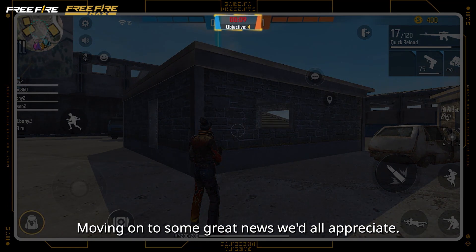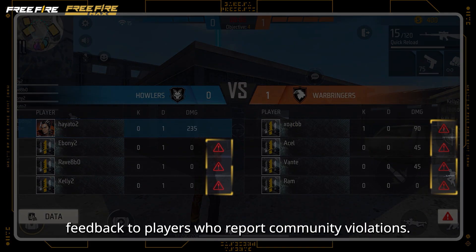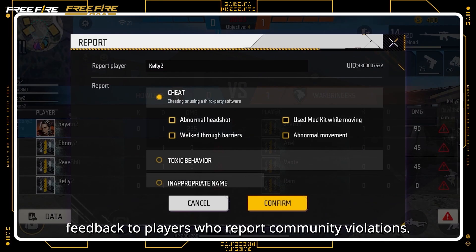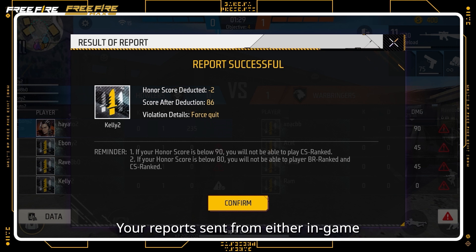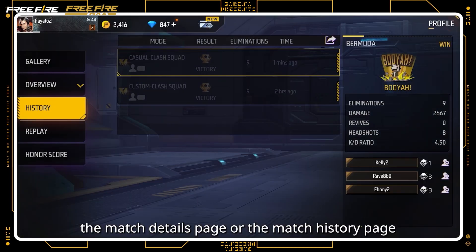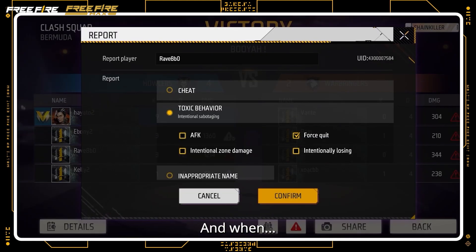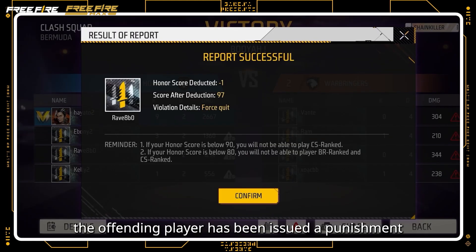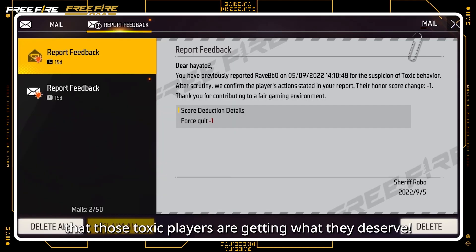Moving on to some great news we'd all appreciate. The system now offers instant feedback to players who report community violations. You'll receive immediate notifications when your reports — sent from either in-game, the match details page, or the match history page — have been successfully submitted, and when the offending player has been issued a punishment. With this new feature, you'll know for sure that those toxic players are getting what they deserve.